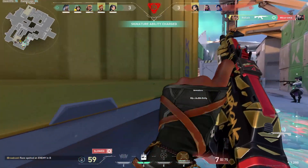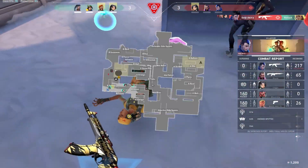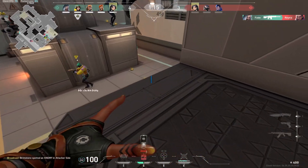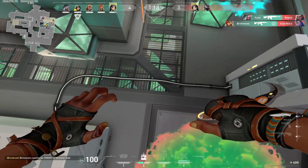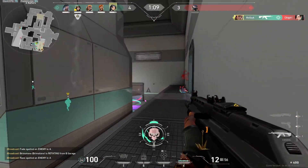Grenade. Placing swarm grenades. Swarm grenade, go. Sat up. Bring them down. Centralized. Placing swarm grenade. One enemy remaining.